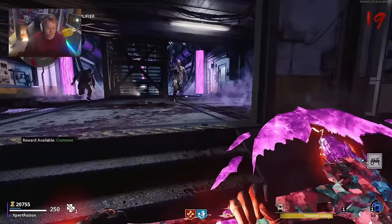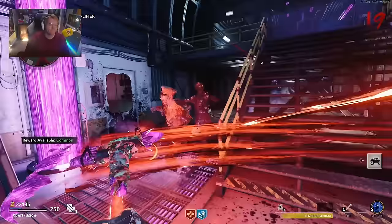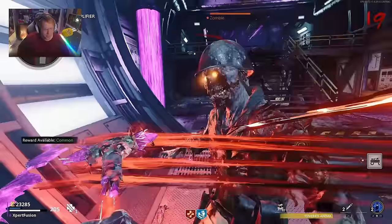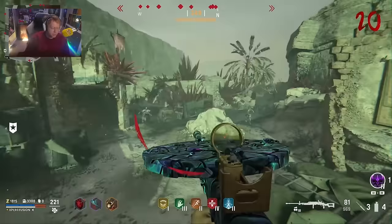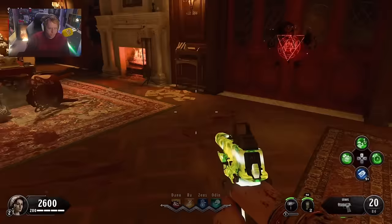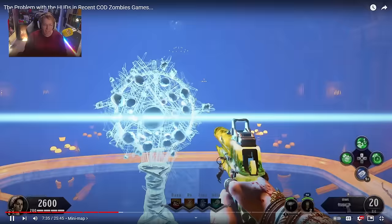The reason the mini-map is prominent in multiplayer is the UAV function — seeing players. You don't need to see where every zombie is on the map at all times. In round-based survival, you're playing on relatively small maps where everything is within a minute's distance. There is no reason we need a mini-map in this mode. It just takes up room and takes away from the zombies feel — ruining the mystery and exploration aspect.